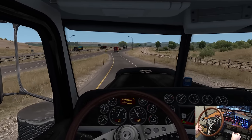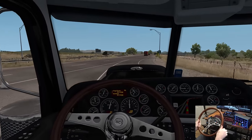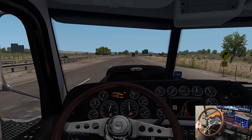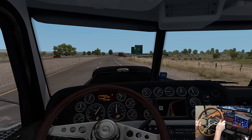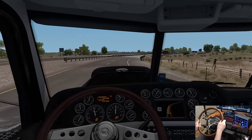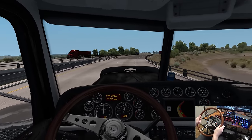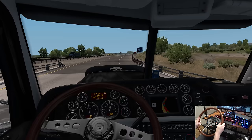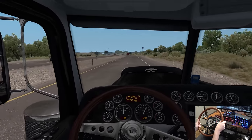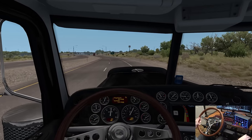Now we get on an interstate for a little while, but it's not going to be too long. There's people on the walking trail down there — that's cool. That's another problem: rubbernecking. Whenever you get a new DLC state, you're just looking at all the cool stuff around you — try not to run into anybody. There's a big old truck stop up here on the right. That's cool.